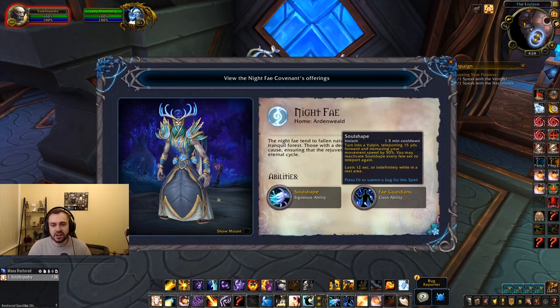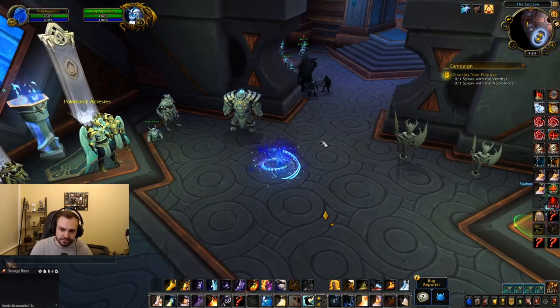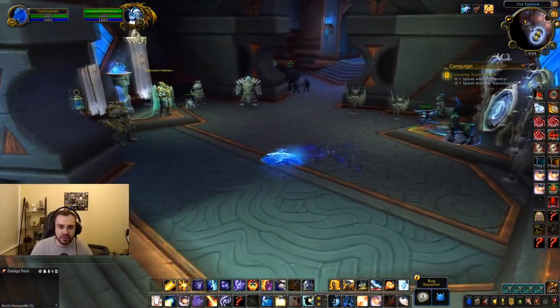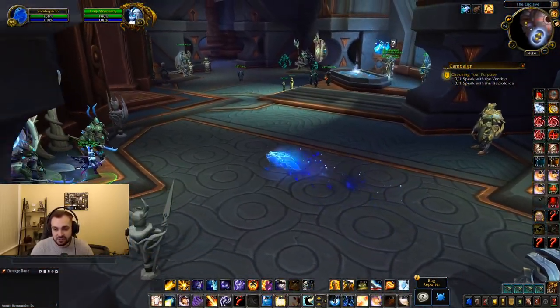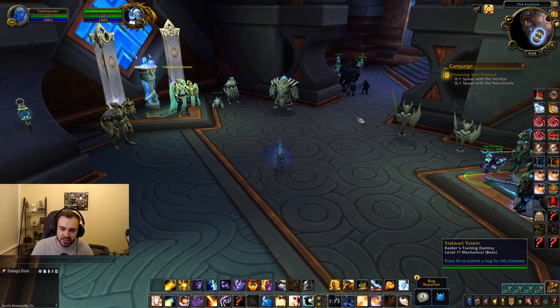The second covenant we're going to look at is the Night Fae. The first ability is Soul Shape, which is a 1.5 minute cooldown. It's instant and it turns you into a Vulpin, teleporting you forward by 15 yards and increasing your movement speed by 50%. Every five seconds or so you can teleport again. If you're in a rest area it's up permanently; otherwise it lasts for 12 seconds.